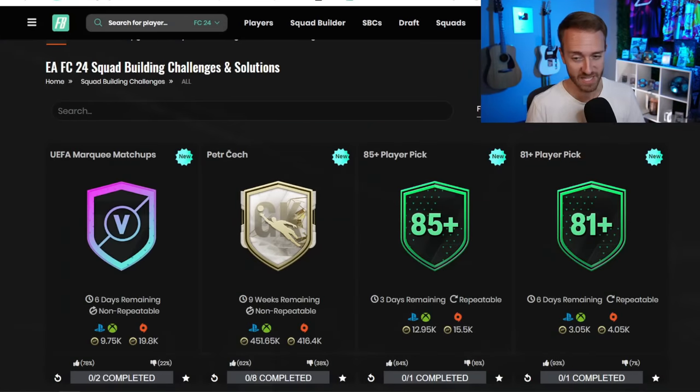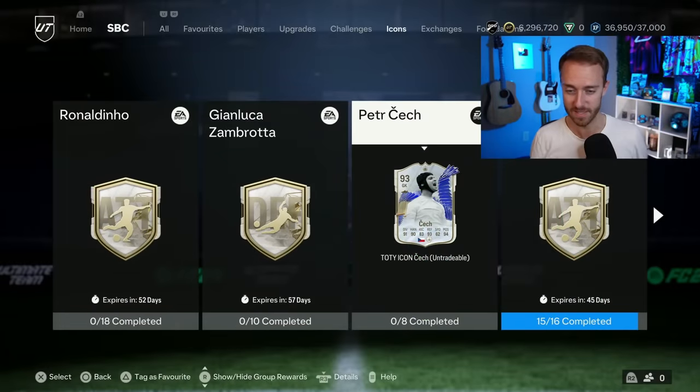Coming in at 450,000 coins to craft, this is an SBC you could even get done right now if you're grinding some 83x10s, some 81-plus player picks, and just the objective packs you're not saving for Team of the Season. You could work your way through during Team of the Season to get an Icon Keeper in goal with great chemistry links. So great SBC — it's 60% upvoted.